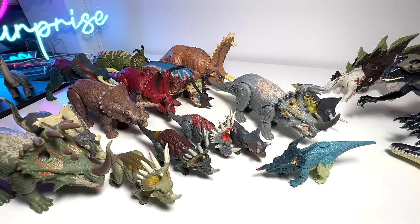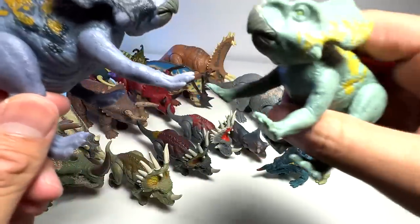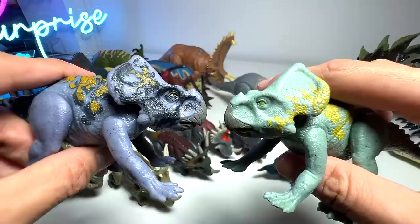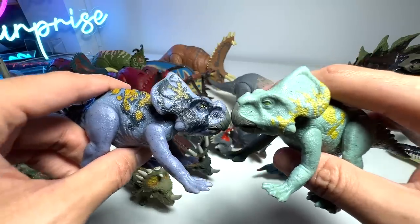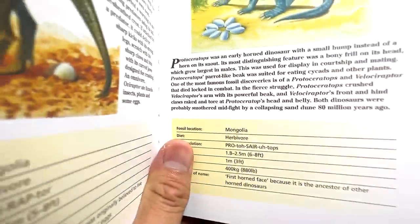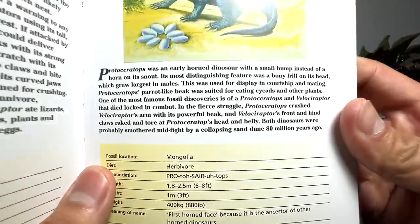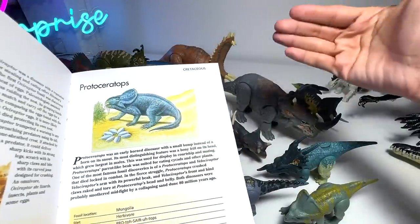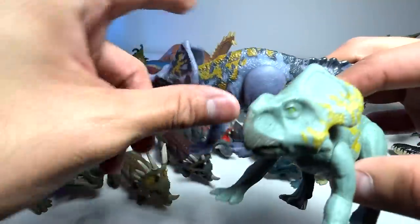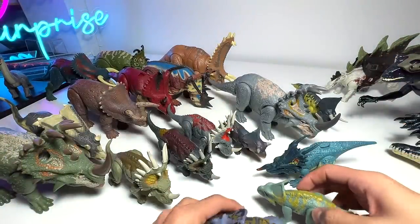Next up is Protoceratops - I think it's known as the first lizard or something like that. We basically have two Protoceratops. They don't really look like ceratops to me - they look kind of like they could be closely related to the good dinosaurs because they're small. After some research - it's basically known as the first horn face because it is the ancestor of other horned dinosaurs. It was the very first ceratopsian, coming way before Triceratops, Styracosaurus and others. Both are from the very first initial releases from Mattel's Attack Packs.